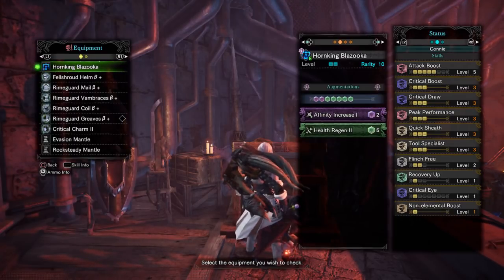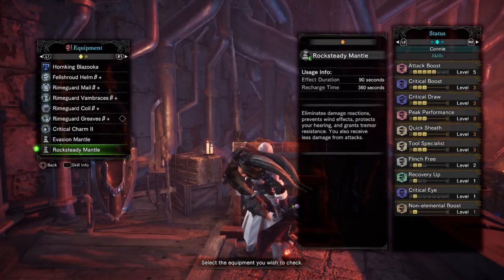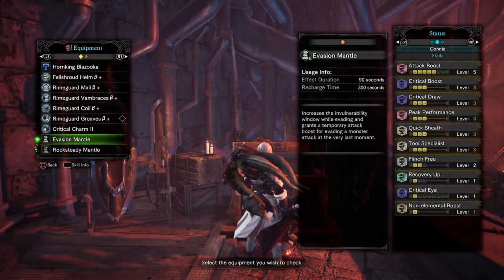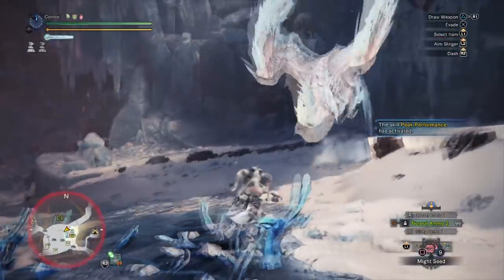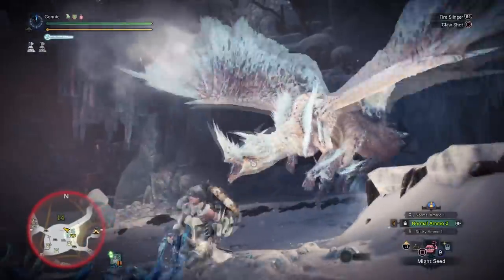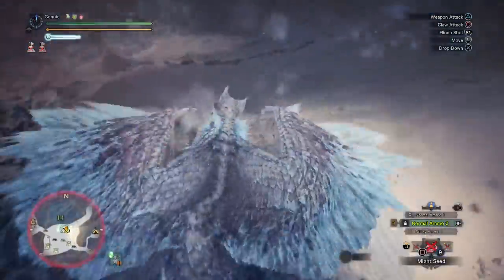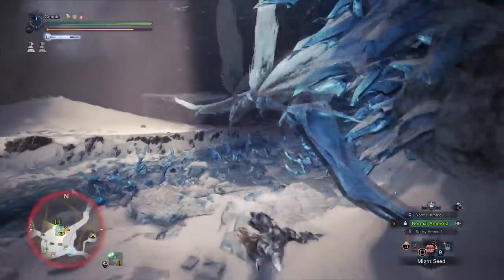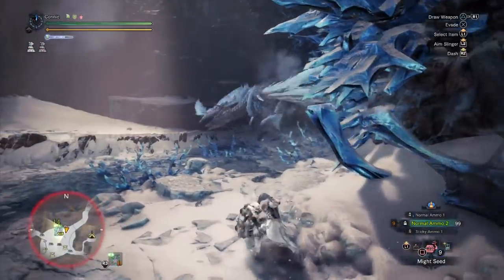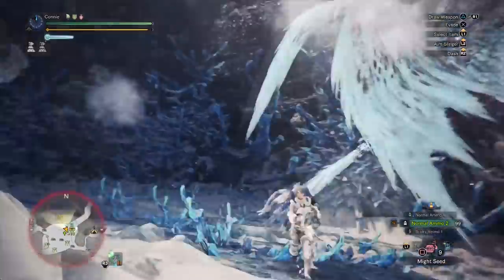You can always swap out some tool specialists for attack boost, but I really like the mantles on this set — Evasion and Rocksteady. Rocksteady lets you just spam, and Evasion is nice for some pretty crazy damage numbers. It's Frostcraft, obviously. The nice thing about Frostcraft is that as you claw the monster, your weapon automatically unsheaths, which lets the Frostcraft bar recharge really quickly. The moment you claw onto it the bar has basically fallen, so you don't have to worry too much about it.